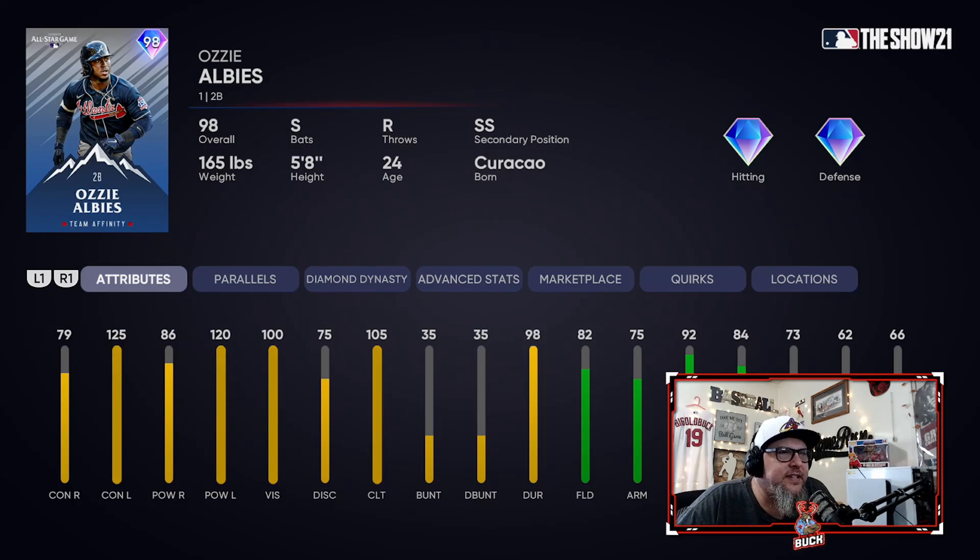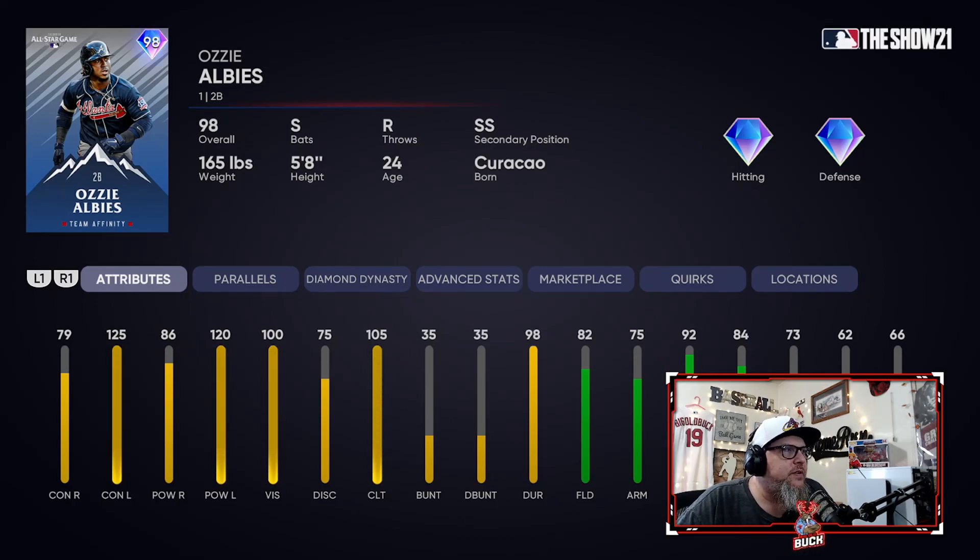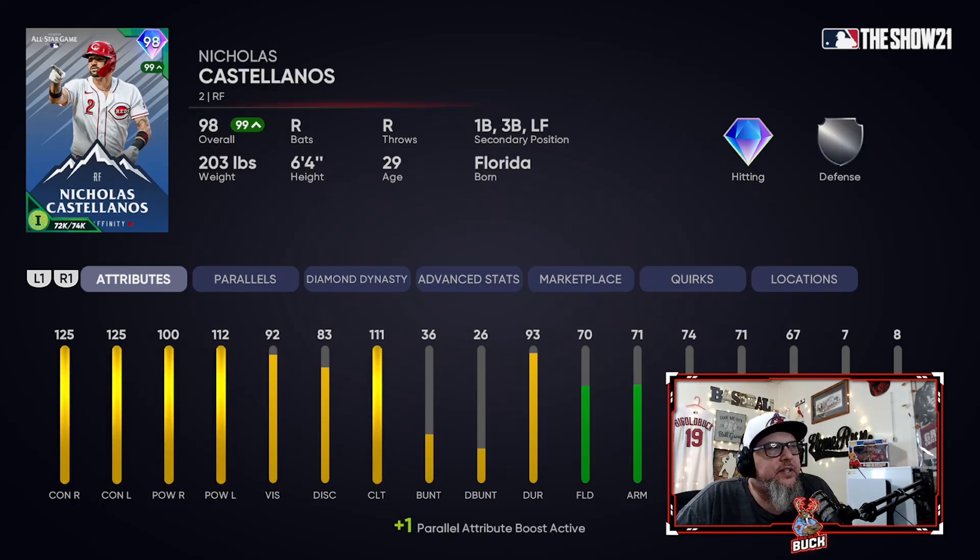Ozzie Albies — hitting and defense diamond — 73 speed, 100 vision, 120 power versus lefties. He's got reverse splits; he kills left-handed pitching and he hits right-handed pitching too. This card is very, very solid. You can play him at short, but just play him at second base — he's a solid defender there. If you don't have Jackie Robinson, to me this is the second best second baseman in the game right now. He switch hits and I just love switch hitters. Ozzie Albies is an absolute beast.